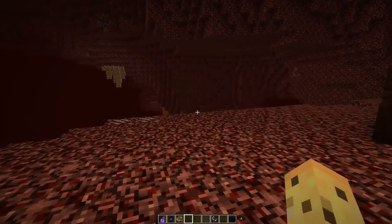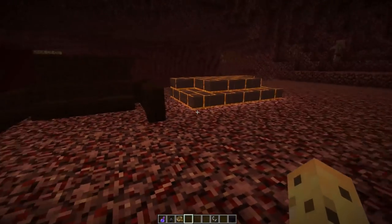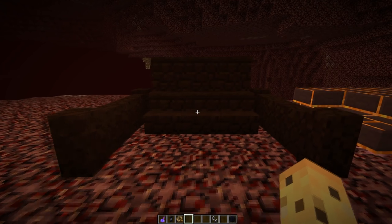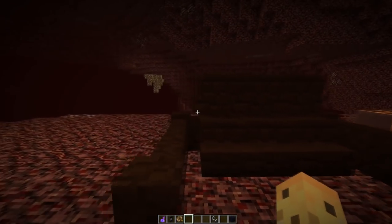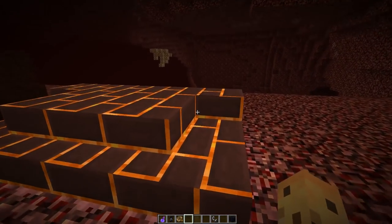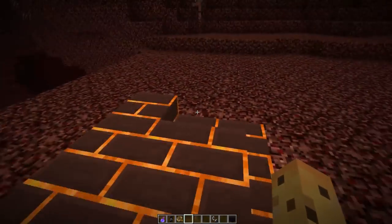Let's go to the nether to show a few more things. When you look at all these features, you're getting a peek into what the future could be like. Soul sandstone — soul sand turned into sandstone and then into walls, stairs, and slabs — blends with the nether palette really well. Same with magma bricks: you look at this and wonder why it's not in the game already.